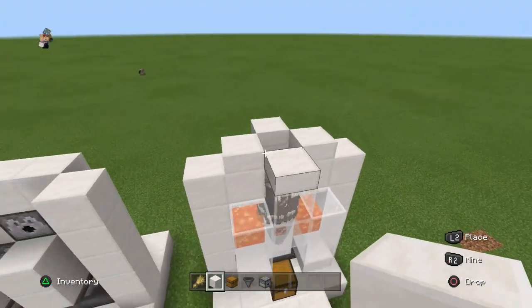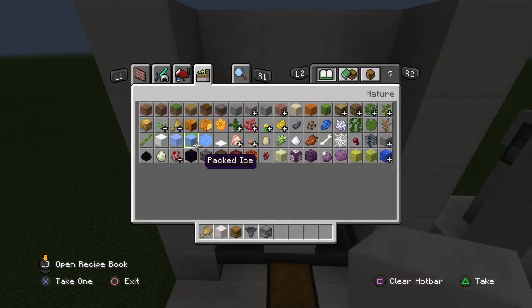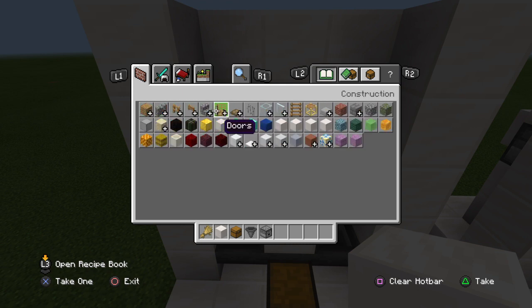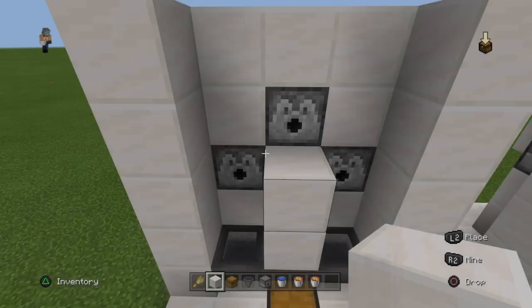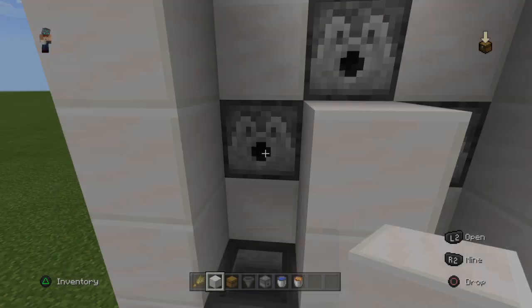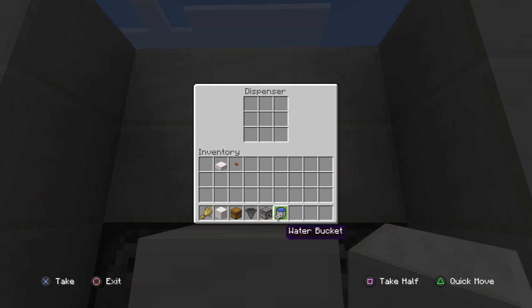Now let's go bring some water and lava. You'll need 2 buckets of lava and 1 bucket of water. Place the 2 lava buckets on the bottom and then place the water bucket on top.